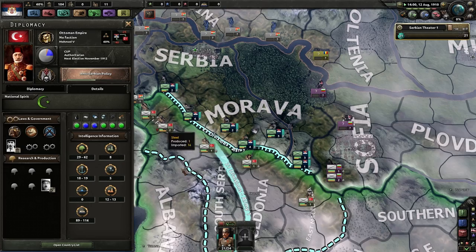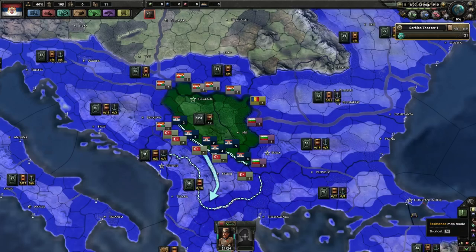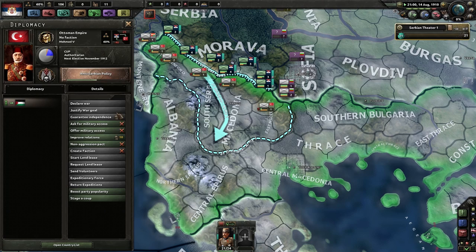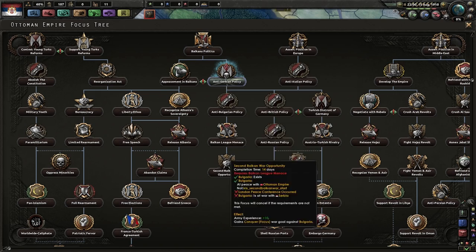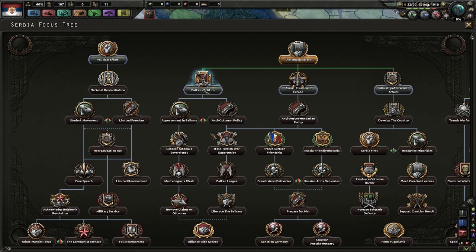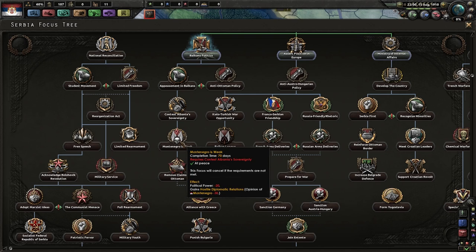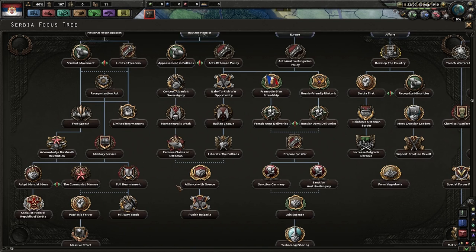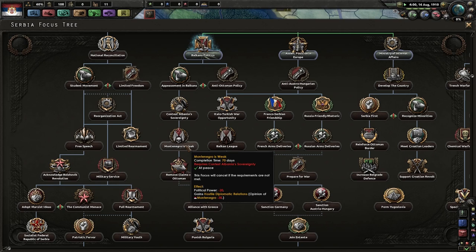We have 21 brigades, and the Ottomans probably have three times more troops than we do — that's pretty bad. We only produce steel and wood; the Ottomans make some of everything. What's actually in these states that we'd want to take? Absolutely no resources in any of these states. I mean, having Albania would be nice — can we just take Albania? Peace in the Balkans option here seems to just annex Montenegro — that doesn't help us at all. That's terrible.